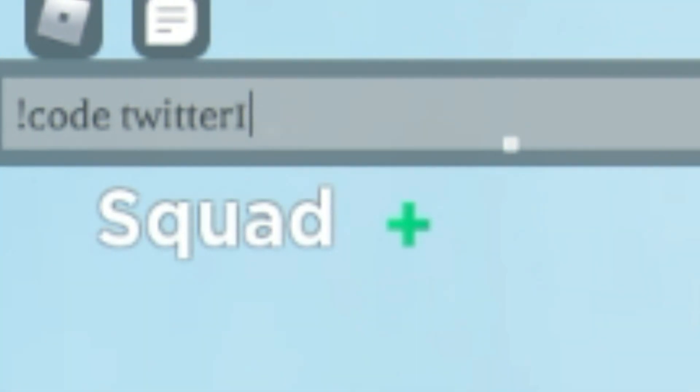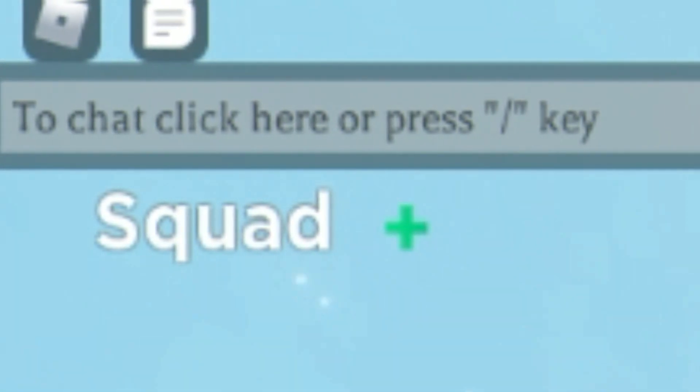Moving on, next we are going to redeem the code 'twitter1'. Redeem that code right now. After that, we have the code '150k' — with a capital S.